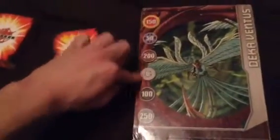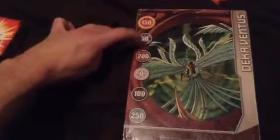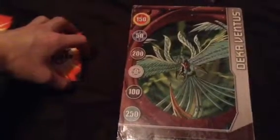These little symbols here are the attributes — the 6 attributes you have. So you have Pyrus, Aquos, Subterra, Haos, Darkus, and Ventus. Depending on what Bakugan is standing on the gate card, that Bakugan will get an extra G-power boost based on its attribute in battle.